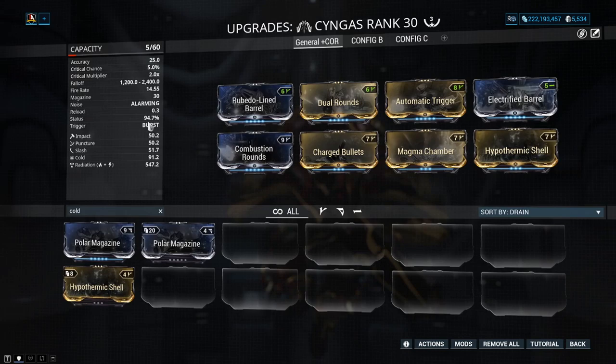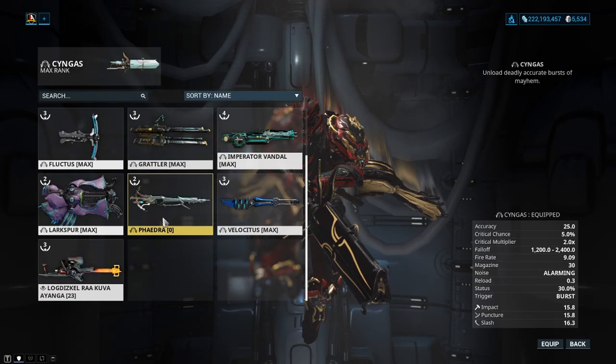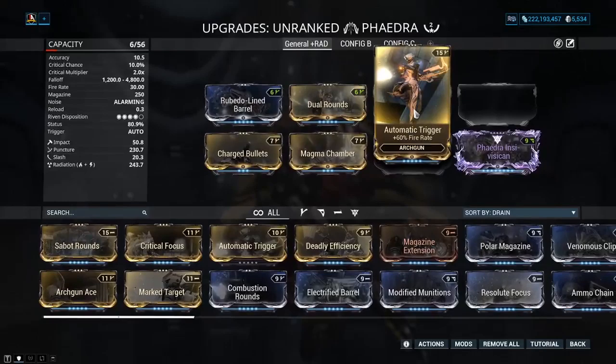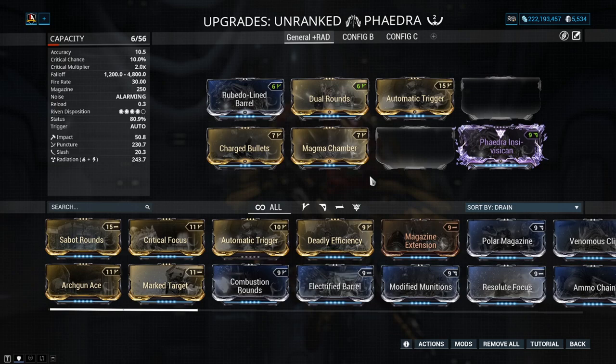This is a general Syngas build: radiation plus cold. Going down to Phaedra, it's essentially relatively near the same. You still see near enough the same loadout — damage, multishot, fire rate, the radiation combination, cold if I can squeeze it in, and then things like my Riven with damage, multishot, and puncture. Better values to look for in Rivens: damage, multishot, status chance, electric, heat, cold — any of these will help overall damage output.